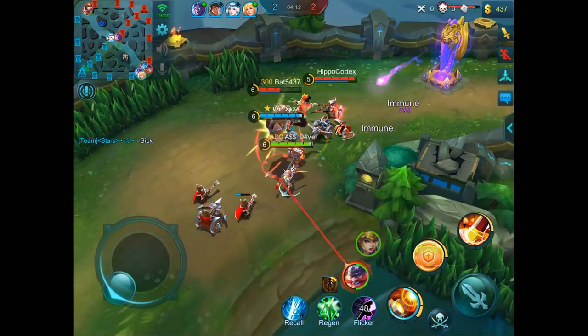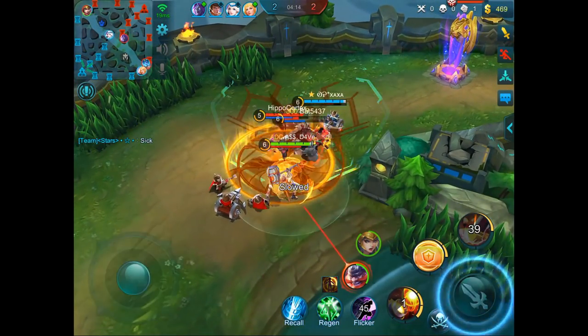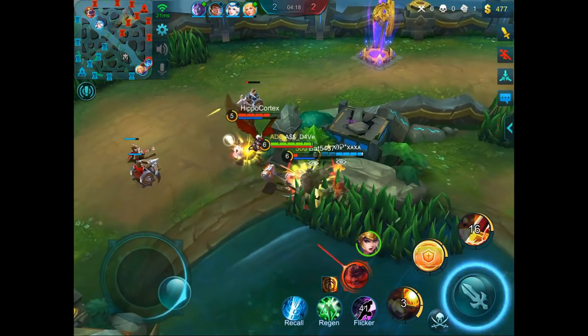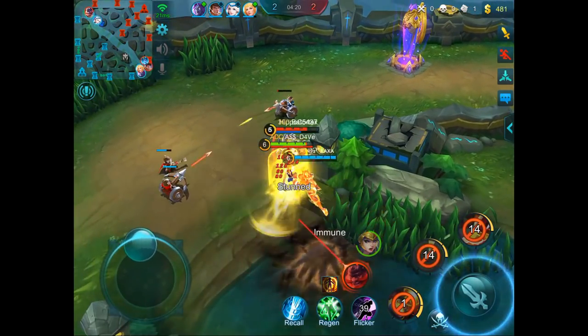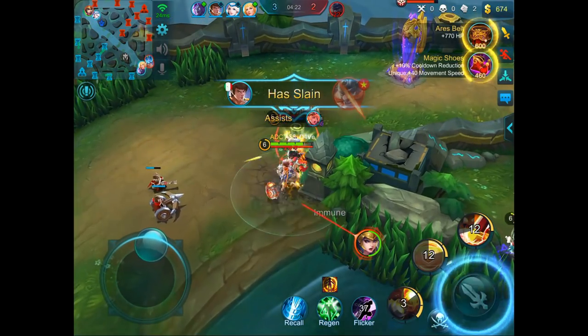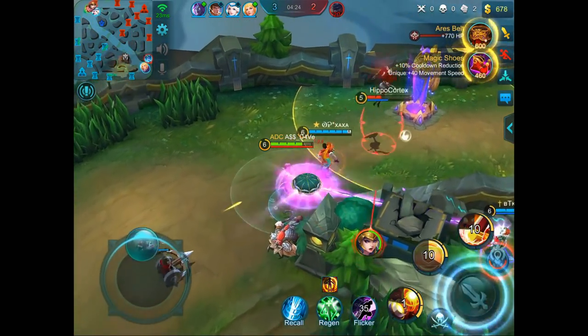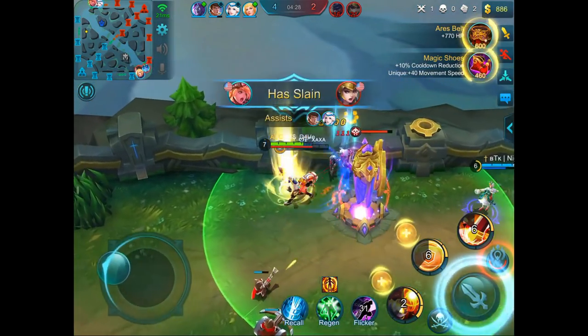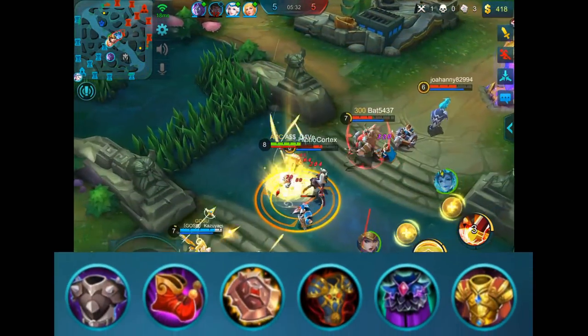Hey, what's up guys, this is Assassin Dave here and welcome to my one minute guide series featuring Lolita. With Lolita, sometimes I like to take the Armor Emblem for the movement speed or the cooldown reduction, and sometimes I take the Tank Emblem for the extra armor, magic resist, and HP. This is my current item build for Lolita that I find to be the most effective.